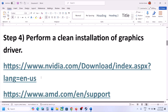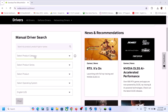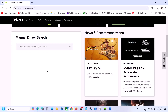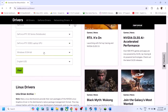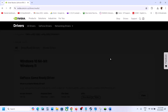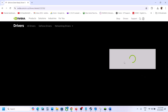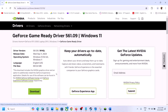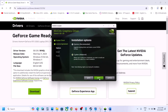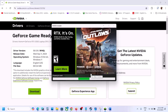The next step is to perform a clean installation of your graphics driver. For NVIDIA, go to the NVIDIA website, select the product category — for example, GeForce — then select your product series (e.g., 30 series), select your graphics card, and select the right operating system, then click Find. You'll see the latest driver, currently 561.09. Click View, then Download. Once downloaded, run the exe file, click Agree and Continue, select the Custom option, click Next, check the box that says Perform a Clean Installation, click Next, and let the installation complete. After installation, restart your computer and launch the game.